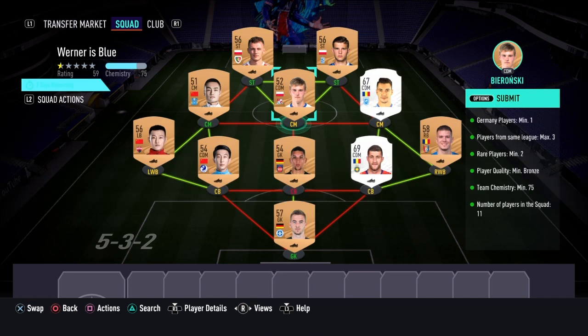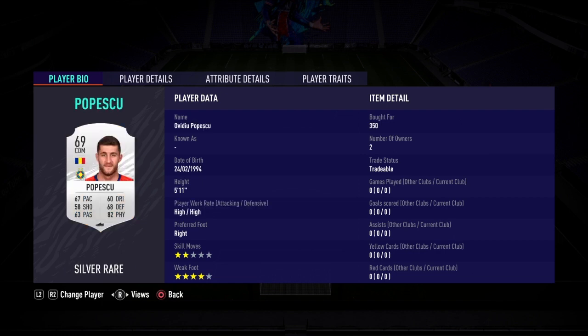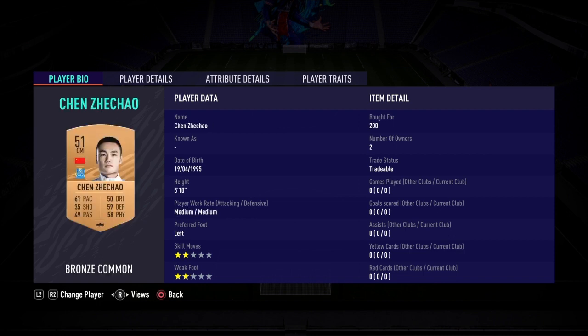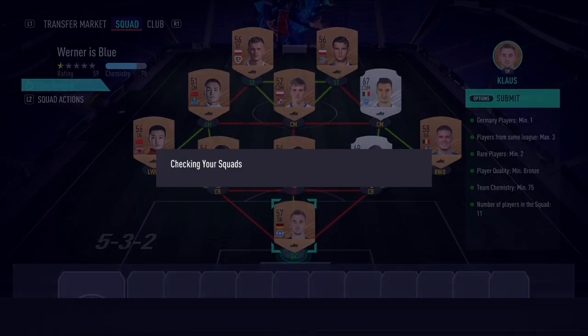For the striker and center mid role, all you have to do is make sure they're from the same league and nation. I have a CDM instead of a center mid, which is fine — as long as one of the players is a center mid, you should get 75 chemistry. Here are the players I used if you guys actually want to copy it, regardless of the price. And that is the SBC completed — I'm going to go submit that.